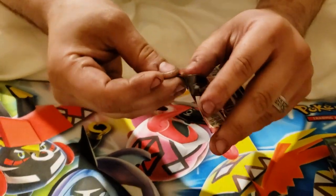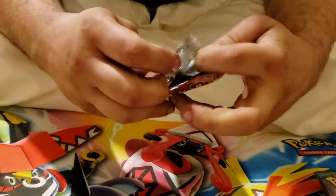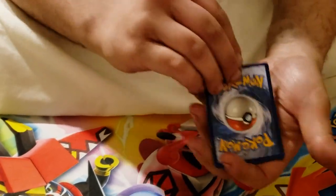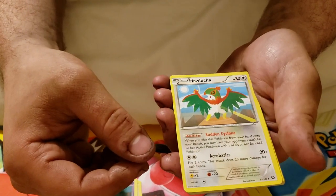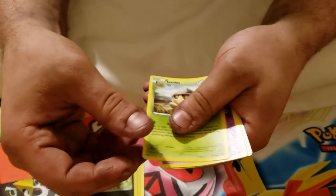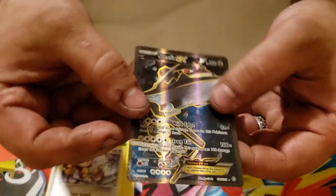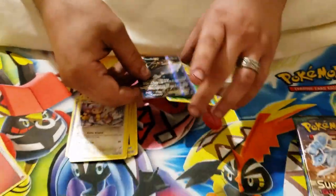Next pack, going for Steam Siege. Here is the code card. Three to the front, flip it on over. We've got the Captivating Pokepuff, Lampent, Hawlucha, Oshawott, Sneasel, Sealeo, Drifloon, a Bom, a Reverse Holo Skiploom, and a Steelix EX — full art, cool. There's one hit, very nice.